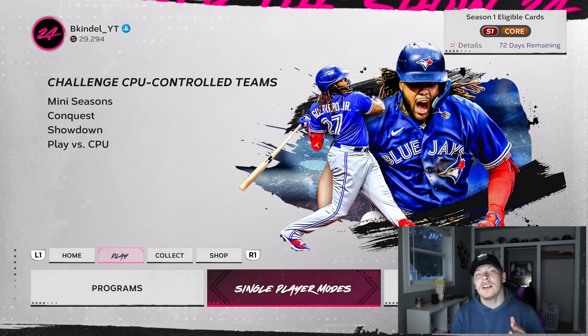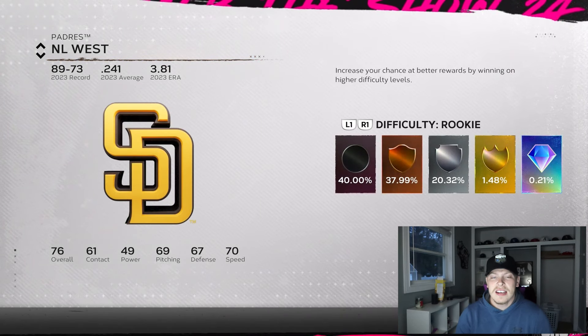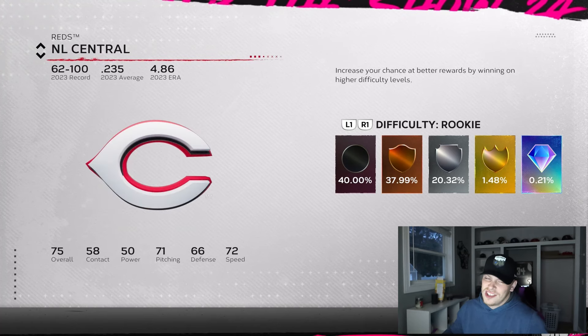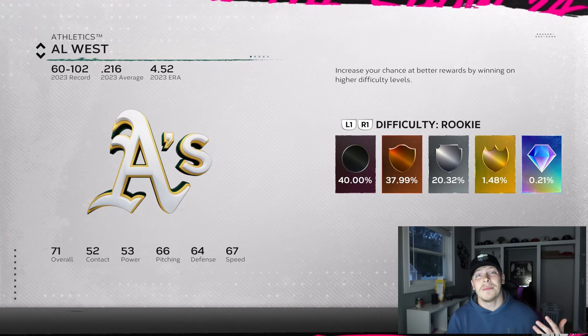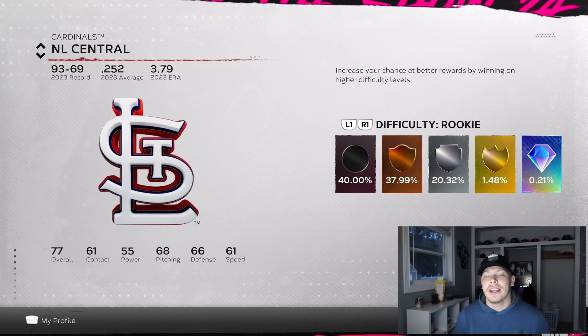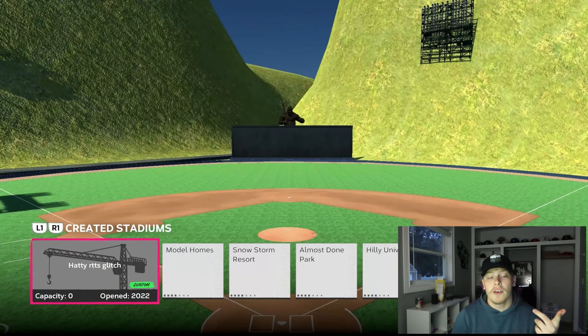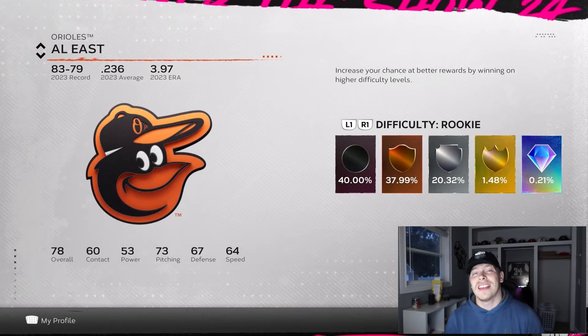Probably the fastest way if you're just trying to parallel guys as fast as possible: come over to single player and play versus the CPU. You can pick a team with shitty pitching — like the Oakland A's — but if you do that, be the home team so you're playing on your created stadium. You'll be on rookie difficulty so you should be able to strike out three batters right away. Press L1, go to created stadiums, and you'll see the road-to-the-show glitch stadium there.